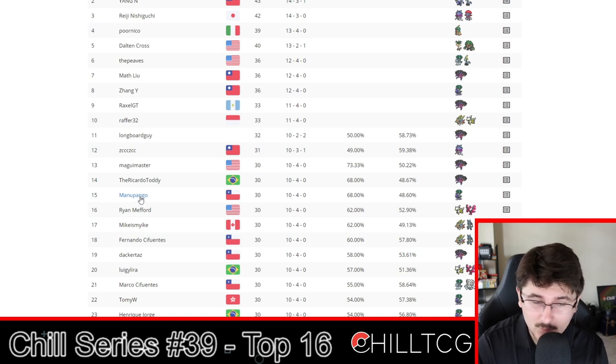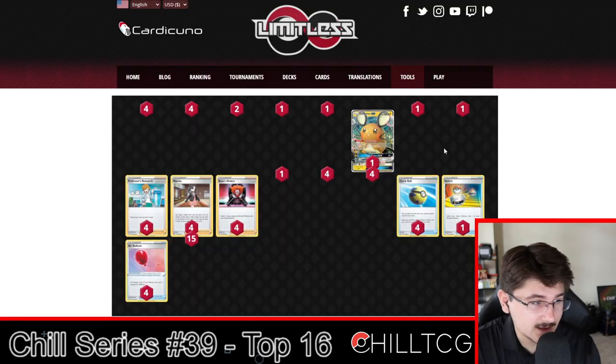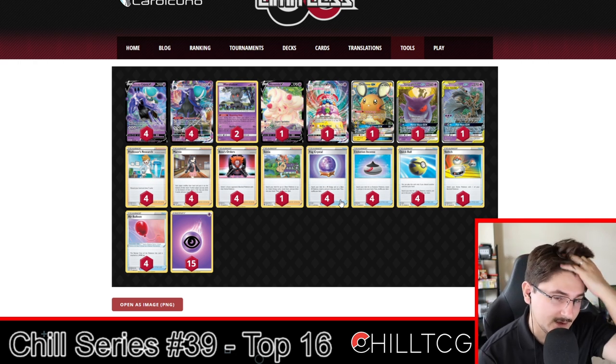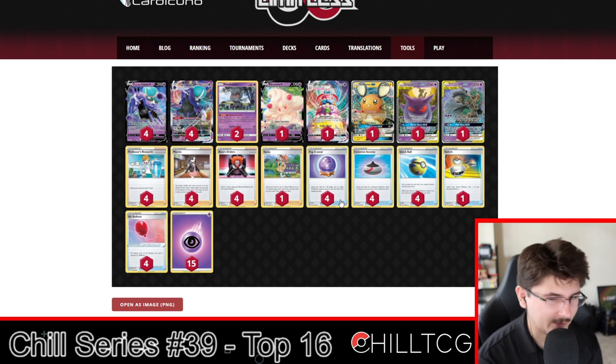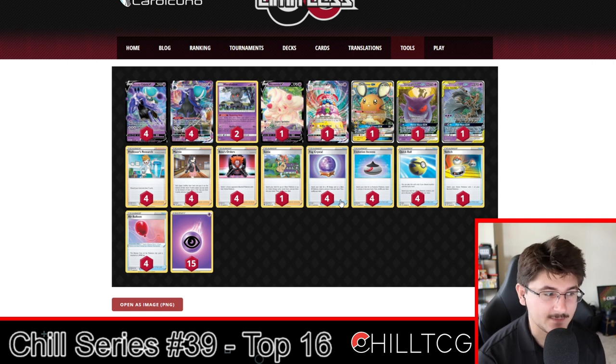Next up at 15th, we have Manu Pango from Chile playing Shadow Rider. We have five Eternatus — wait, three Shadow Riders. This is a Shadow Rider list that kind of does it all. There are three main cornerstones to Shadow Rider these days. One is Alcremie VMAX, which is a great partner — it accelerates Energies and fits really well with Shadow Rider since they both build up Energies rapidly and do more damage the more Energies on your board. Alcremie is also not weak to Dark, which is an advantage.